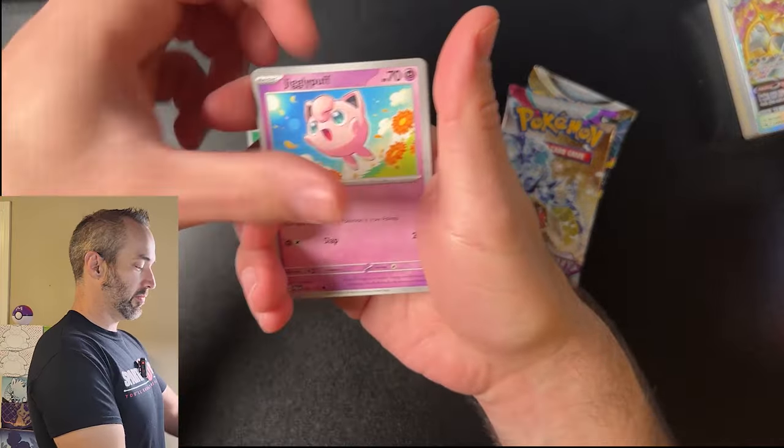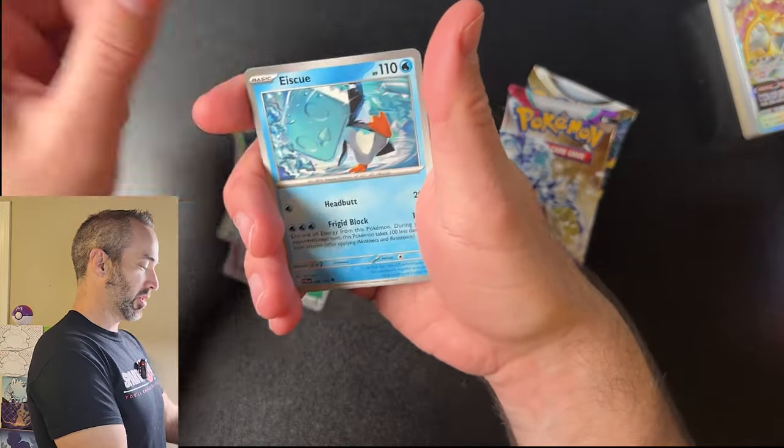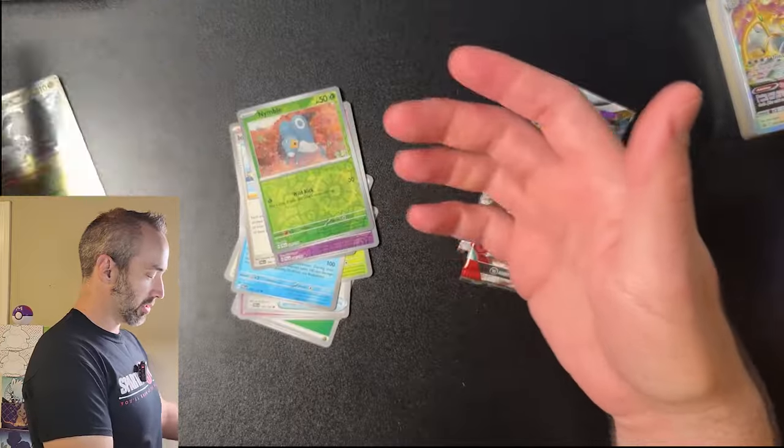Pack number two: Energy, Jigglypuff, Tadbulb, Giraffig, Grapeball, Bustercoin, Gisikyu, Hyano, Coletal, Nymple, and a Meow Skarda EX. Pretty cool card.